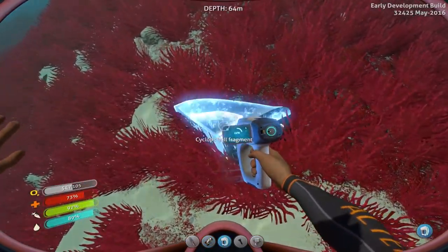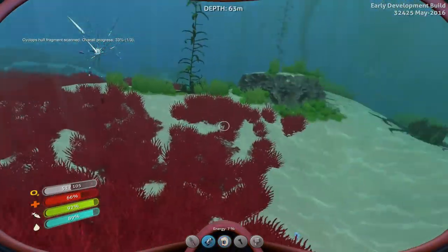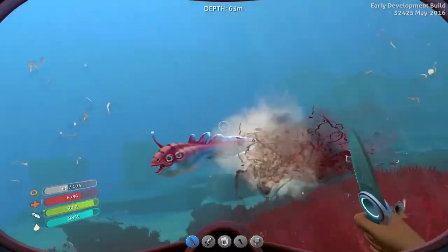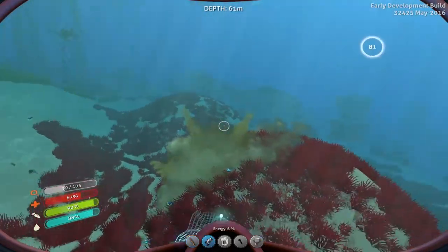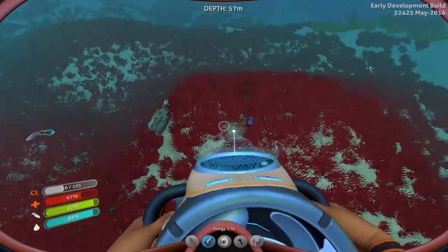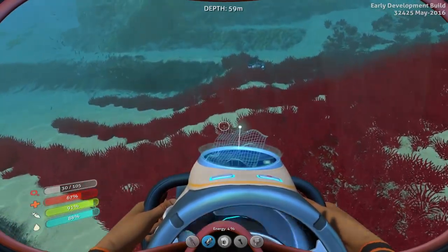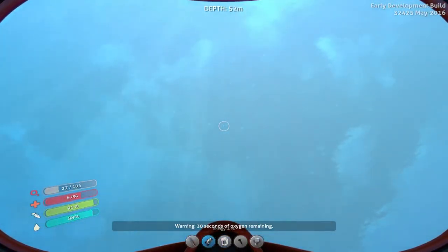Speaking of which, this looks like — oh no — Cyclops hull fragment! Now I know what the Cyclops is, that's the big sub you can get later on. But there's lots of components for that no doubt that I need to collect. Get rid of this little guy. Is this another part? No. It's not one of those egg things. There might be a part over here though.